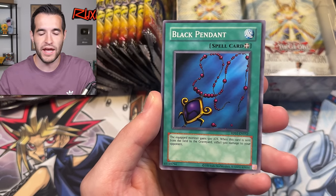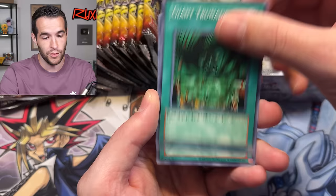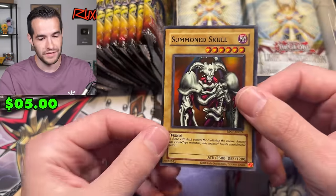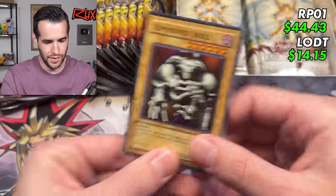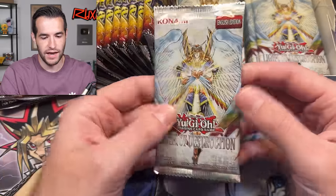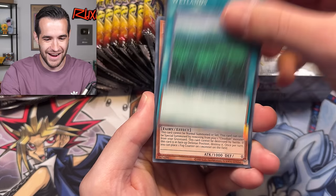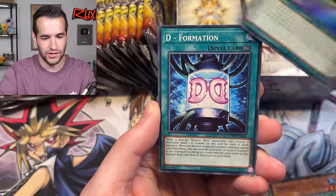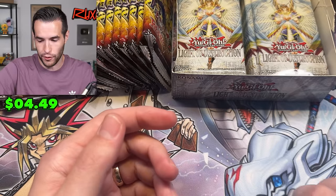People will comment on prices from like two years ago sometimes — that was correct at the time. Black Illusion Ritual — and a Summon Skull! That is awesome. Summon Skull Retro Pack 1, beautiful look. This is such a fun set. Comparing the two, I think I know which one I like better. They're both pretty good, but I think Retro Pack 1 for me has a pretty big advantage. Deformation, lucky chance — we've got Jinzo Lord, super rare, another foil. We'll take it.